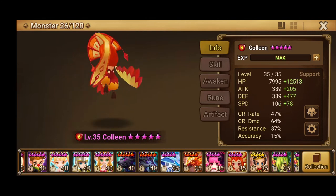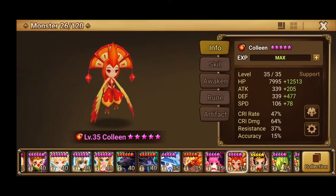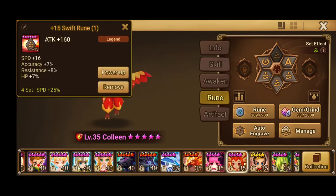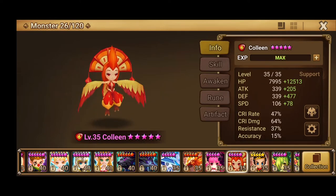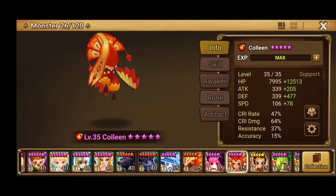For Colleen - Colleen is literally level 35, five-starred. She's on a half-broken set. I made sure she got Swift, but she's Speed HP HP. Didn't aim for anything particular in the sub stats, just kind of fast, kind of tanky - nothing too special.